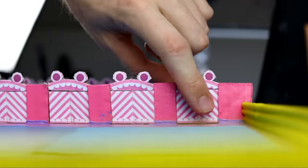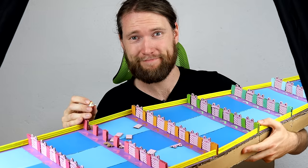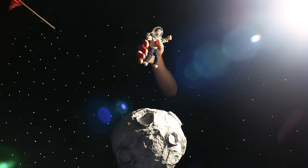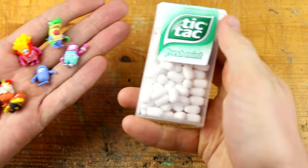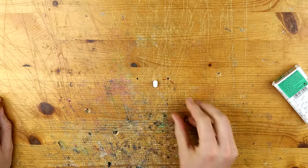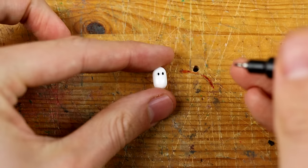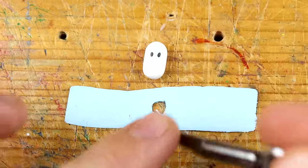Made with cardboard. Before we start creating the very first map I have ever created — DoorDash — I wanted to create a new Fall Guy to join our collection, and this is the astronaut.